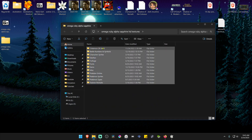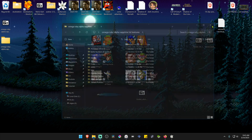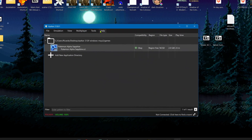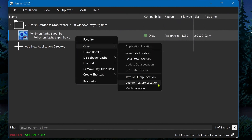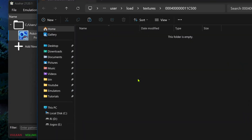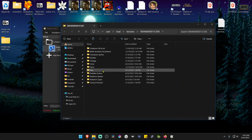Now you can cut all of the folders in here. Then go to the Azahar emulator, right-click on top of the game, go to open custom texture location, and move the folders from the HD pack to here. The textures are now installed.